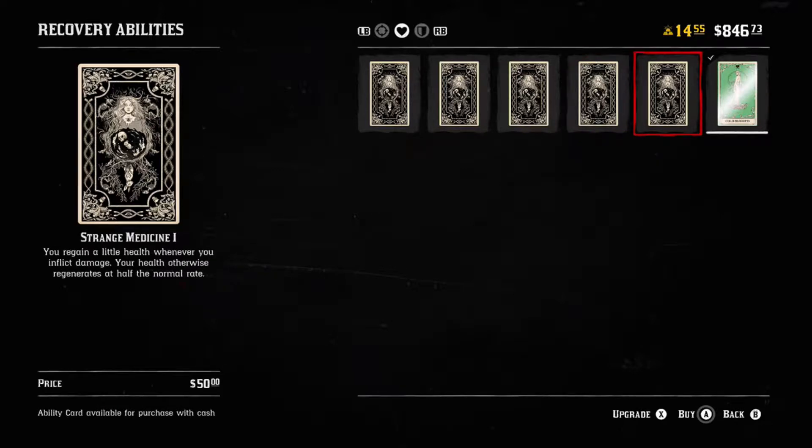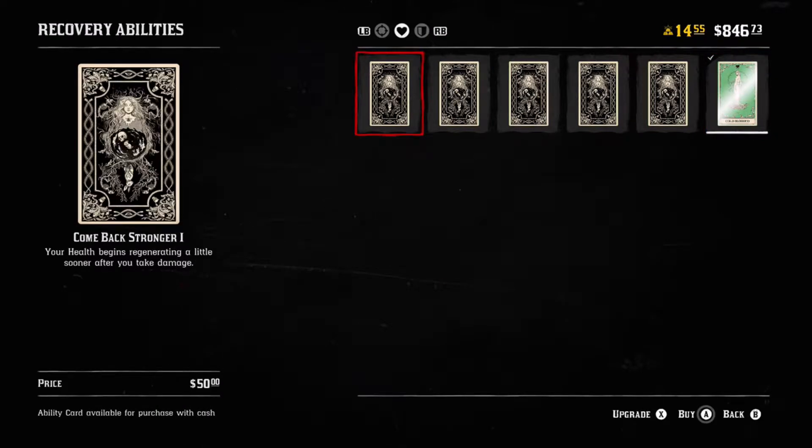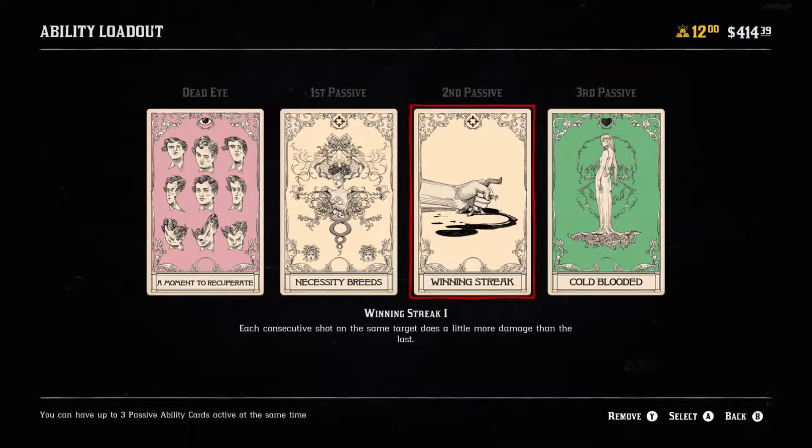What we're going to do today is talk about some specific ability loadouts that you can use based on the kind of gameplay that you want to have — whether you want to maximize yourself for PvP or PvE. We're going to talk about the ability loadouts that can help you best achieve those ends, because certain cards and abilities just work a lot better together depending on the style of gameplay that you want to do.